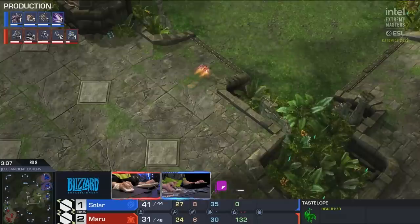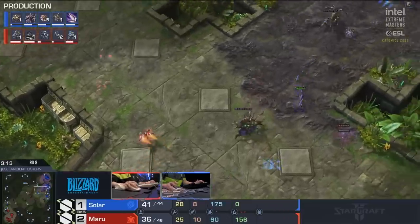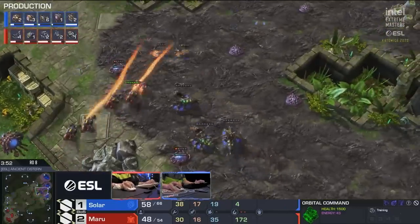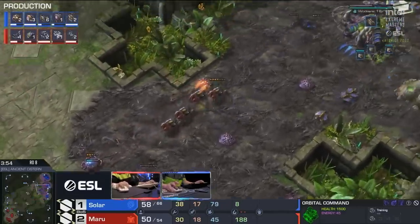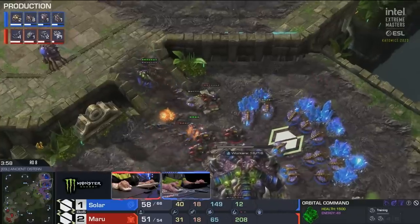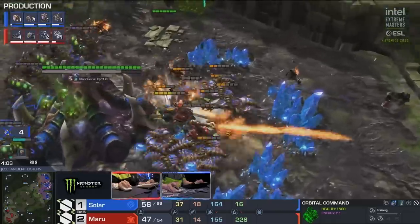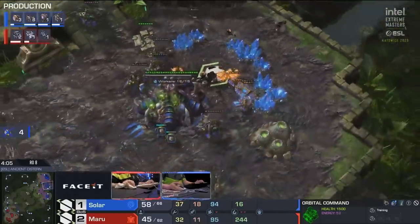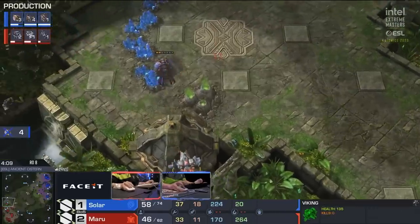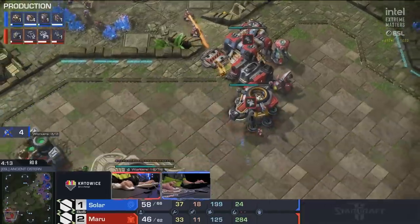So game two opens with a 1-1-1: one barracks, one factory, then a starport. The hellions veer around to see if they can get some tumor snipes. They decide to continue driving straight into the natural instead. Nice control, surround — really good micro by Solar, making a very bad situation look pretty dang good right there, only losing four workers at the cost of all those hellions and that reaper. Not a bad start here at all.